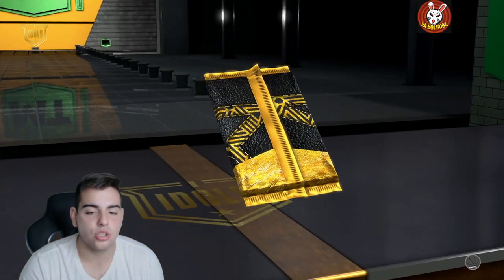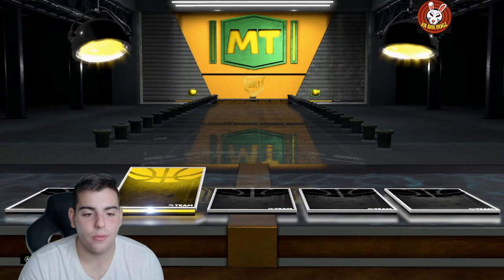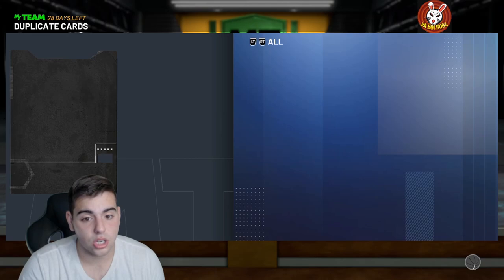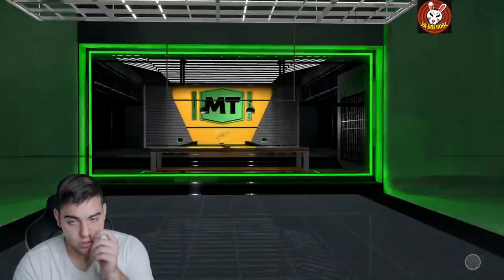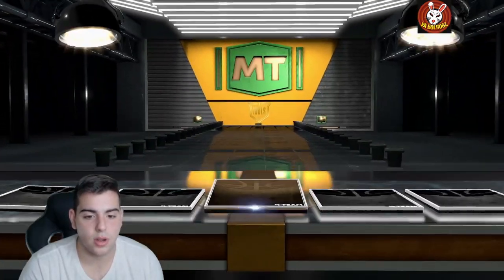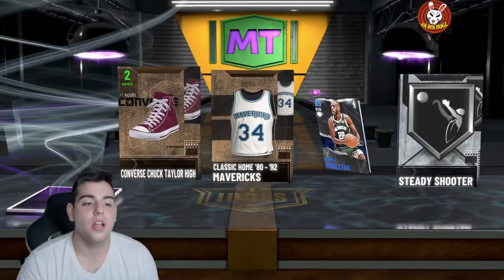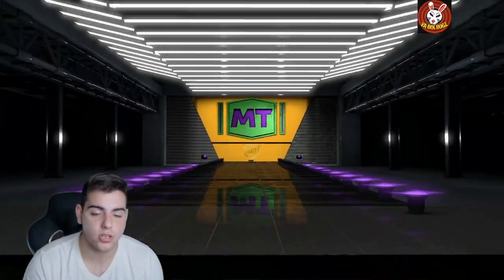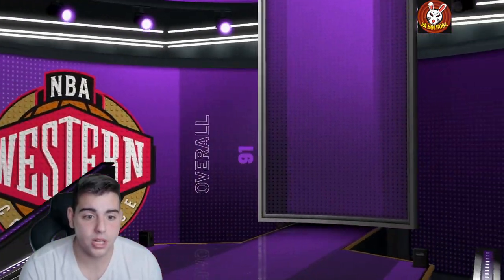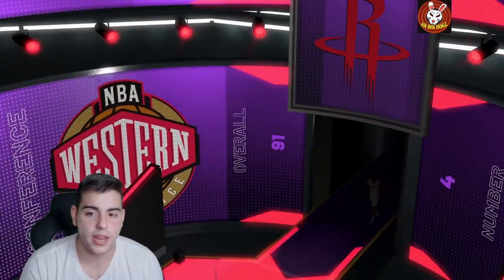Next pack. I pretty much sold Jordan to pop these packs. Wish me luck. Another pack, another gold — this is looking not pleasant whatsoever. Just know if you don't pull anything in your first 10 packs, you're most likely not going to pull anything whatsoever. Oh yes! Thank God. So whoever we get, we are selling him ASAP. Hopefully it's Kristaps. Please be Kristaps. This is Western — this is not Kristaps. Wait, he is Western now.